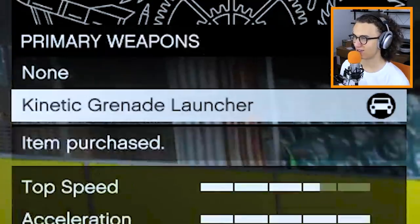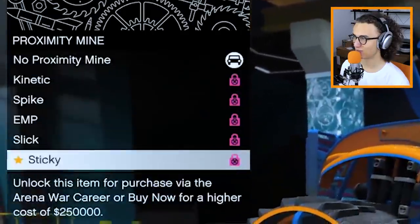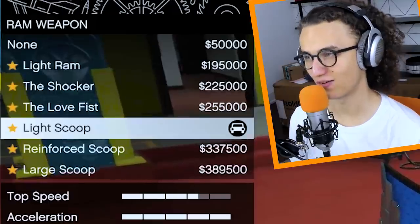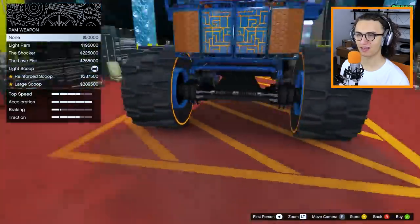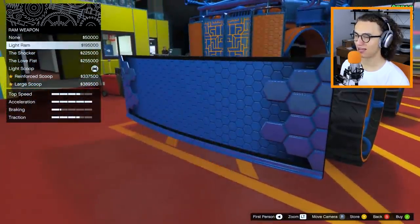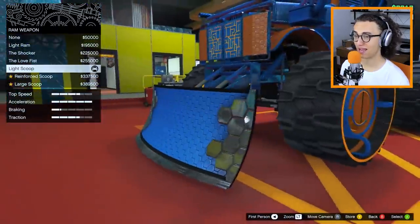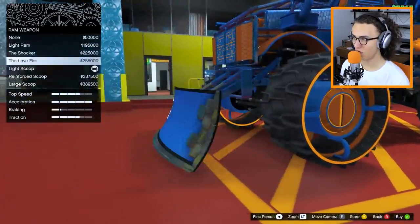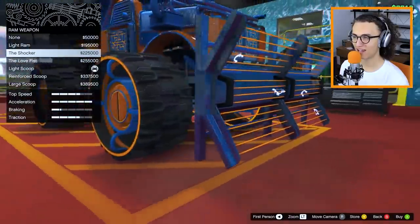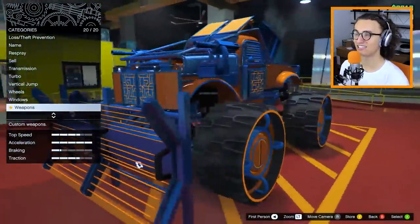So we have the kinetic grenade launcher. This vehicle is crazy. Next up we can do the proximity mines. And most importantly, the thing I've been waiting for: we could go with nothing in the front, a light ram, the love fist, the light scoop, the reinforced scoop, the large scoop, or the shocker. Now what is the shocker? This is an electrical fence which shocks people, and I want to test this out.